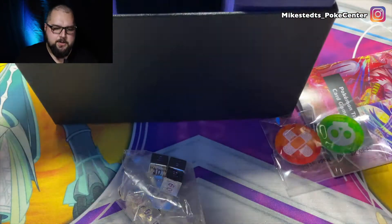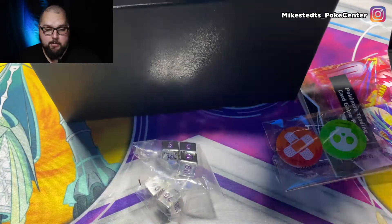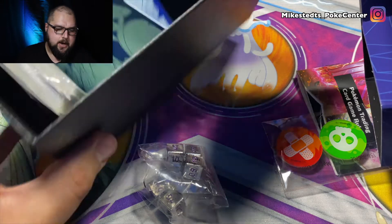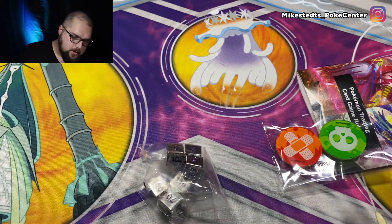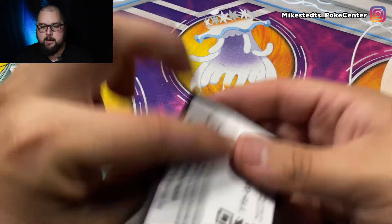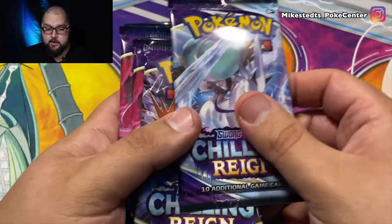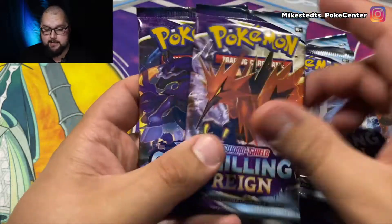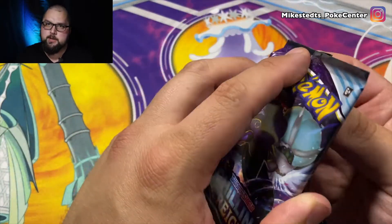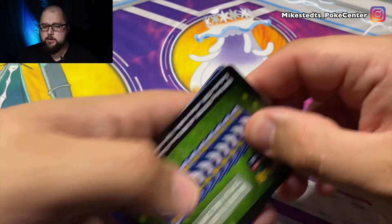Let's go straight for the booster packs, and also the sleeves. There's a code card in here — boom, there we go. Let's put the dice away. Here's the code card for today's video. We should only have eight packs, so let's count: one, two, three, four, five, six, seven, eight. Yeah, just eight. They're gonna ship me some replacements along with some cards as well, so it's all good.